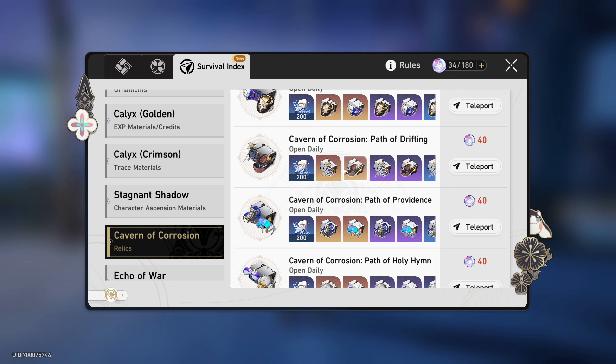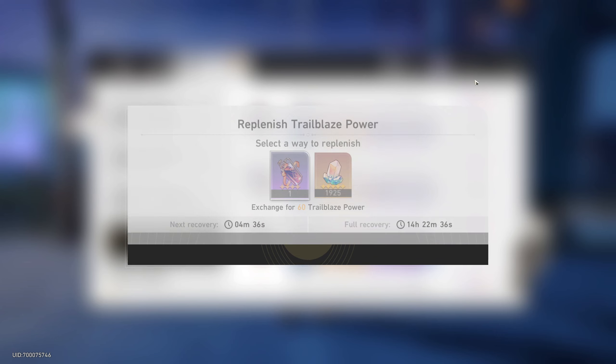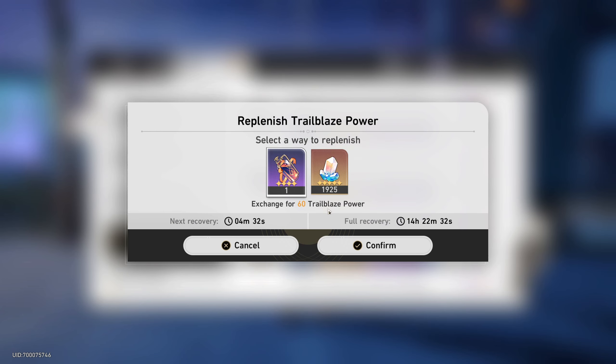One more thing about relic farming: I strongly recommend saving all the fuel you earn in the game. This was my biggest personal mistake — I really regret it. I thought that since I was Trailblaze Level 40, I had to use all my fuel to get good relics. I was completely wrong. Save all your fuel up to Trailblaze Level 50. If you're free-to-play, never even think about using Stellar Jades to recharge your stamina.